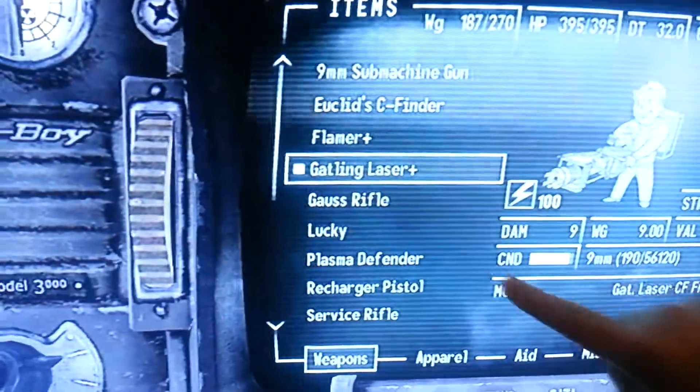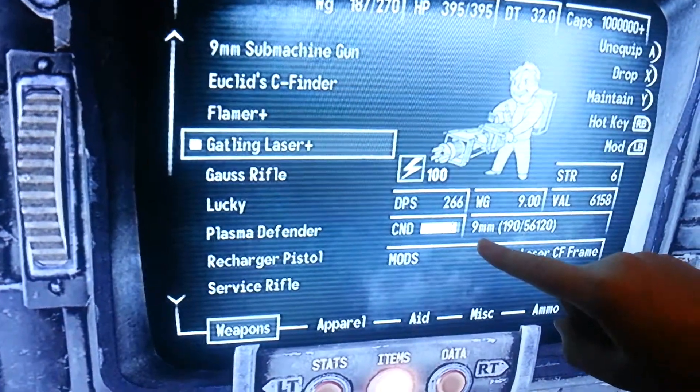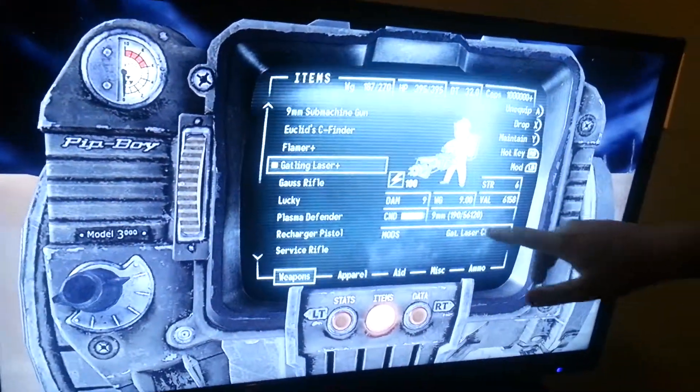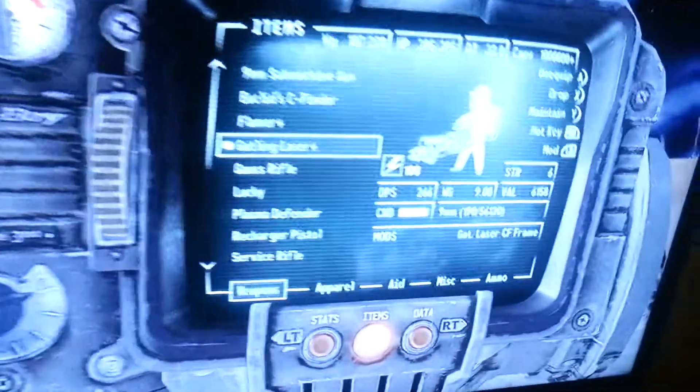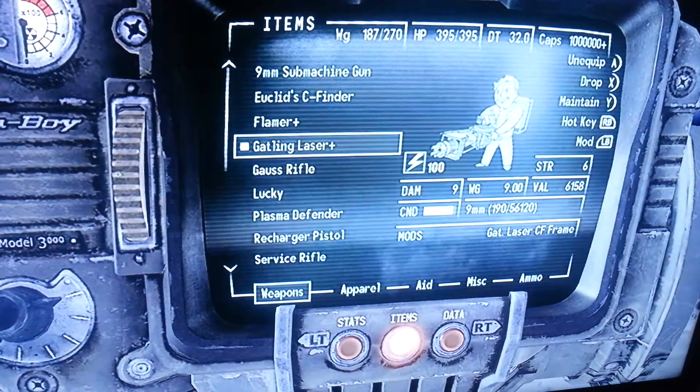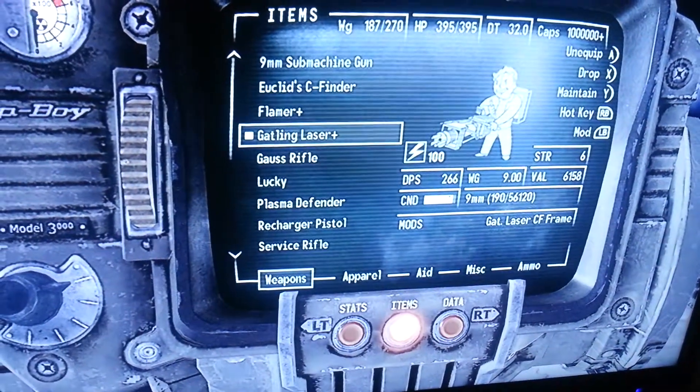It's a gatling laser, but it's using 9mm ammo. It doesn't affect its damage at all, so this way you can buy the cheapest amount of ammo but still get the same damage and the same damage per second, so that way you don't waste caps.